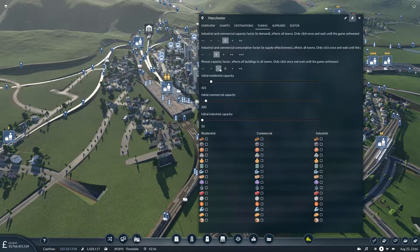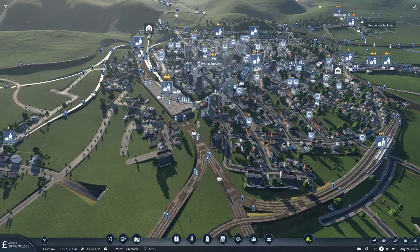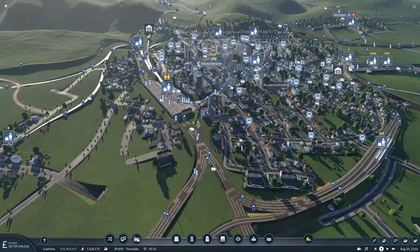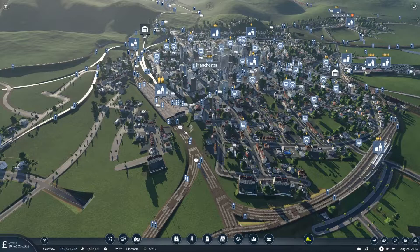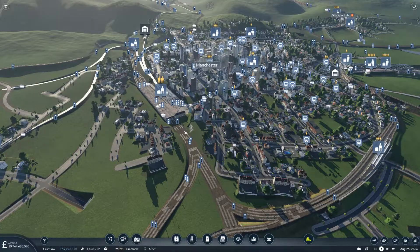Then wait until the game unfreezes — it will take a couple of minutes depending on your map size. I've already done this, and you can already tell from the chart. I did have 2,000 and it dropped down to quite a bit lower — 1,200 there. If that's all you want to know to fix the performance on your game, and you're using infinite money and don't really care about the tycoon side, that's all you really need to do. Just lower the population and that will solve most of your problems.